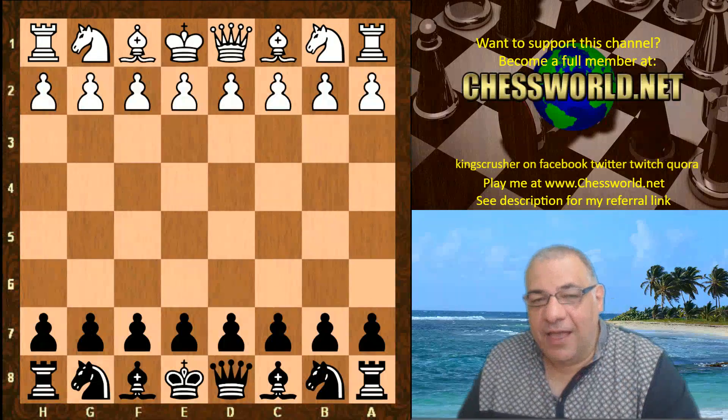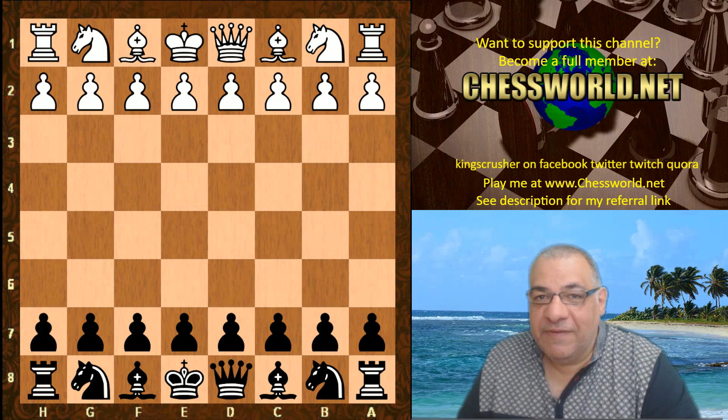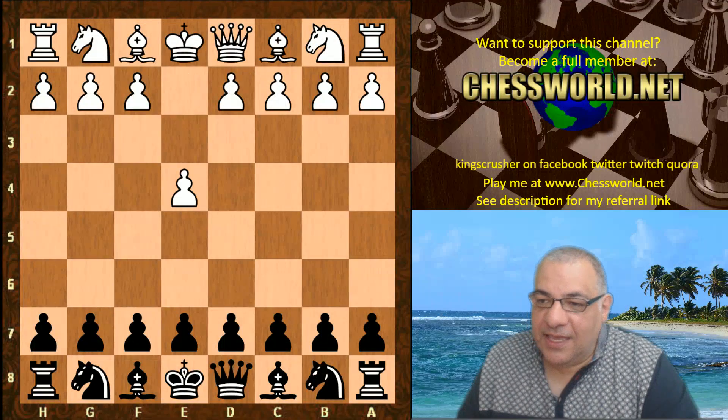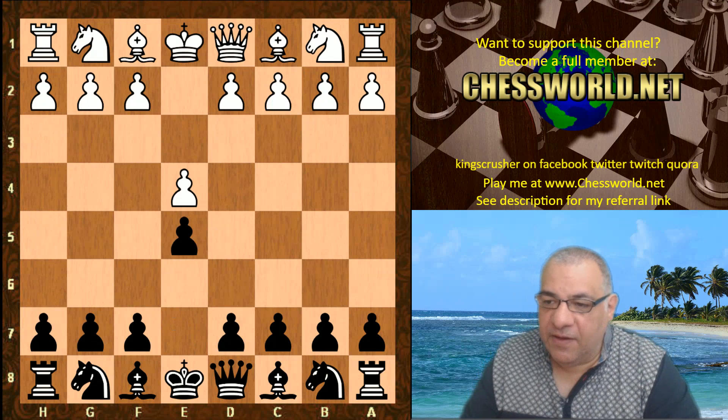Hi all, I have a very interesting attacking game to show you of Leela Chess against Stockfish 9. The mighty Stockfish 9 is against Leela ID 504, so we've gone over the 500 ID mark. This is a three-minute time control with two-second increments. E4 from Stockfish 9, and we have e5.